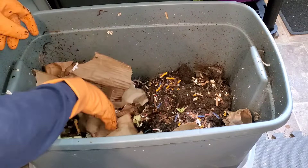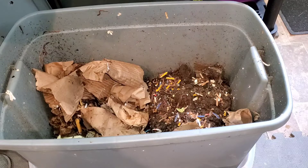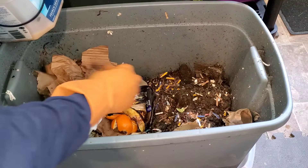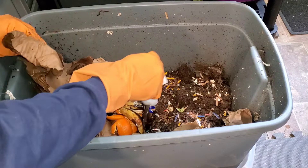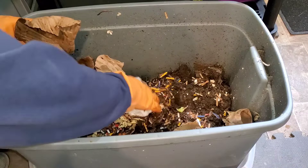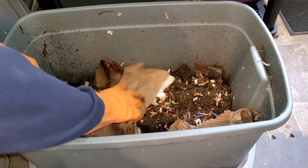Give them some chow — they're going to get some orange peels and banana peels. And the stickers: if you can, take them off, but the worms will eat right around them, so you can always get them out later. Don't be alarmed if you miss a sticker or two. I'm going to cover this up with some bedding, put all this bedding right here on top, and let these worms get back down to business.